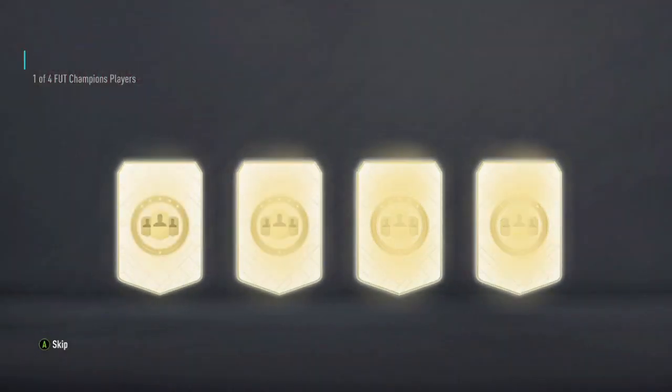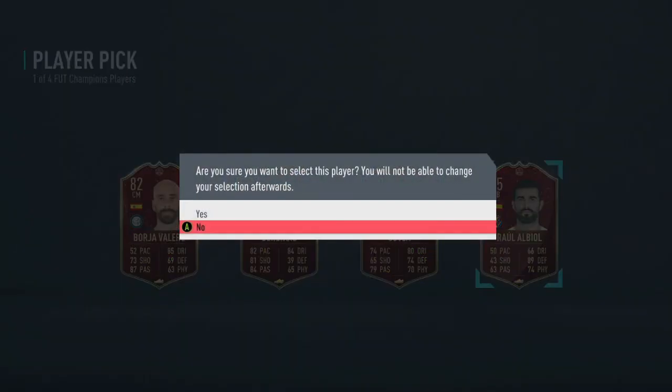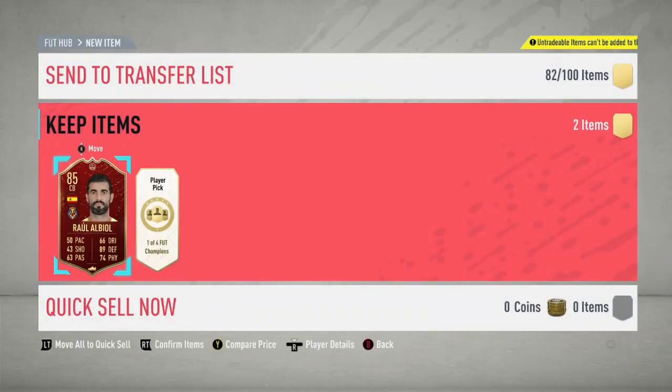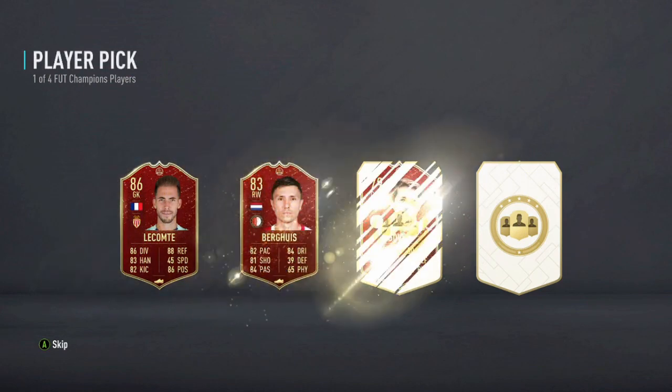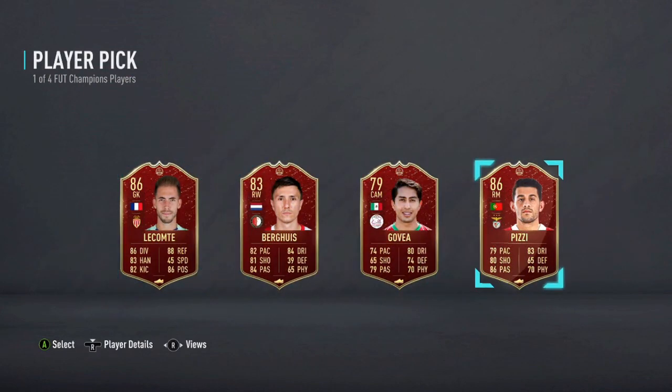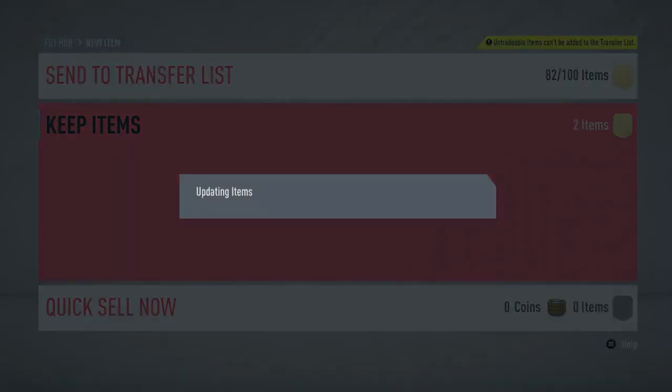Let's jump straight into the player picks. Raul Albiol, 85-rated — we'll take it for the rating, nothing else. Then we get... oh, Cantú — I'll take that for the rating. Could have taken Busquets as well but both are horrendous cards.